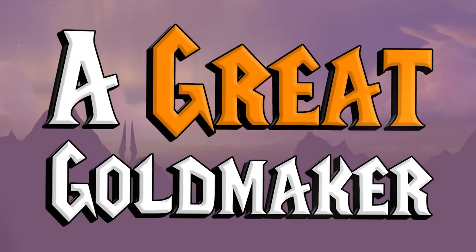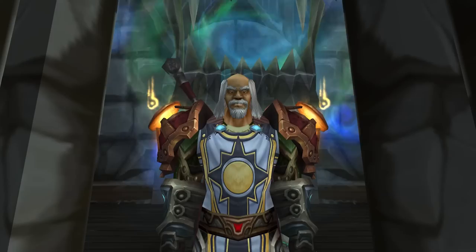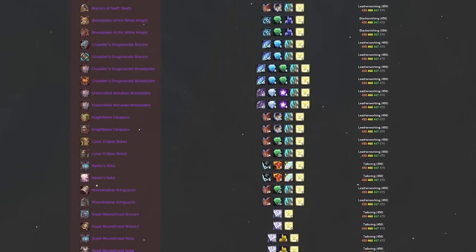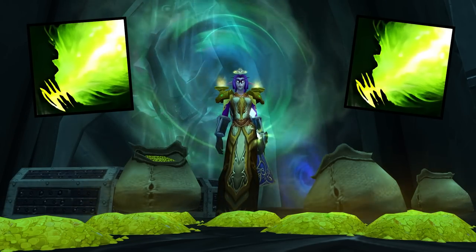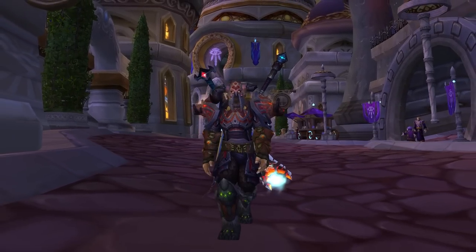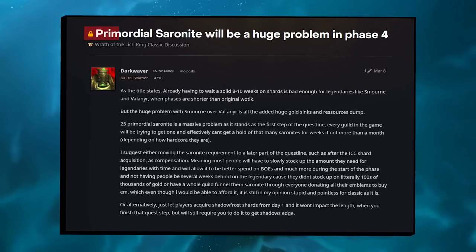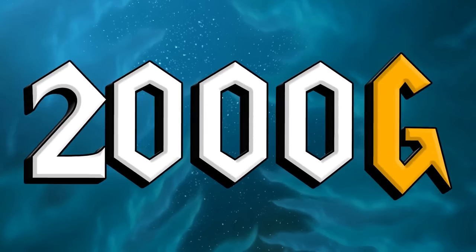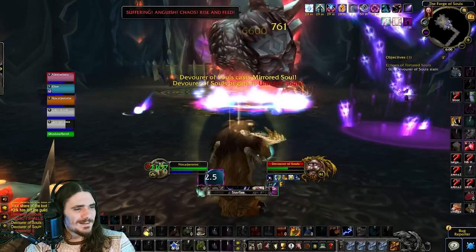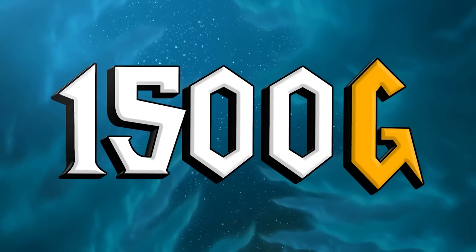Primordial Saronite should be a great gold-maker early on because crafters need it for each vendor recipe and to craft 264 items themselves. You also need 25 Primordial Saronite for the Shadowmourne questline, and even if not everyone can get Shadowmourne, the 264 item level Shadow's Edge will still be really desirable. I personally expect Primordial Saronite to be over 2,000 gold each the first week. If you can generate about 8 Defiler Scourge Stones per hour, that means RDF spam in the first week will net at least 1,500 gold per hour.